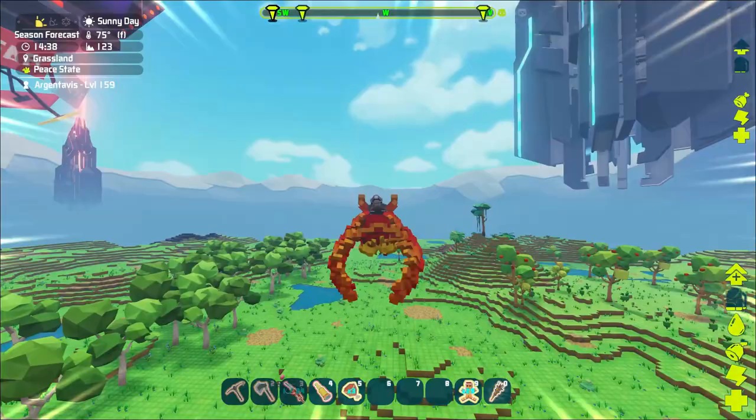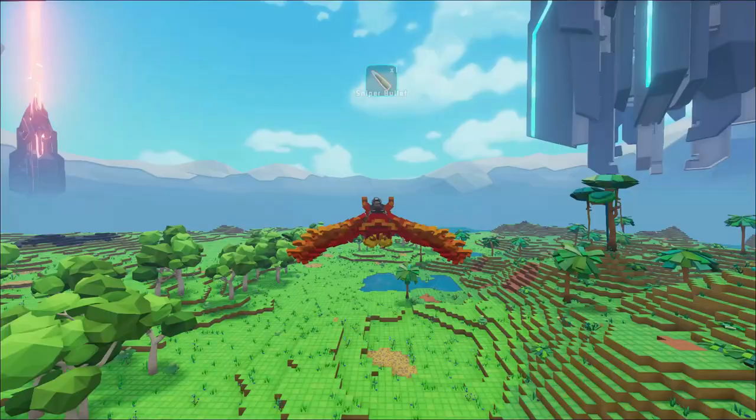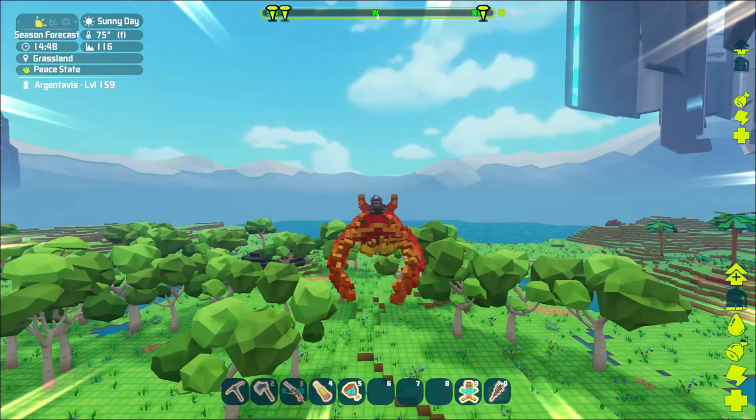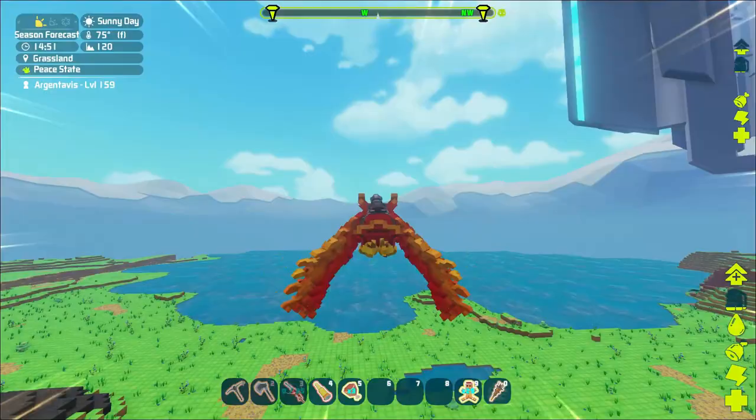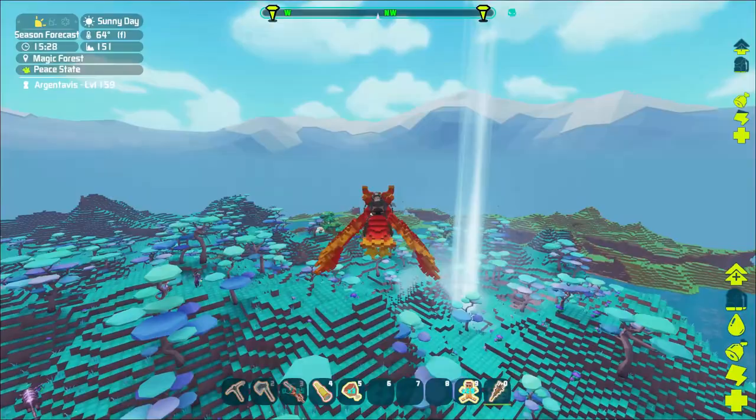We're heading over to the magic biome to try to find one — they're all over the place. I'm going to have to dig a hole, do kind of a trap where you put it down in the ground: dig a hole with a one-by-one block exit for us, kite him in there, go up to the top, trank him, and it should be good. If it goes as planned — it usually doesn't, but we'll see. This is the start of the magic biome, let's get up high.